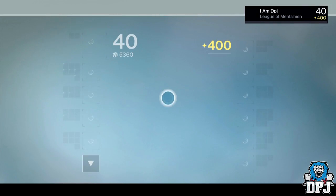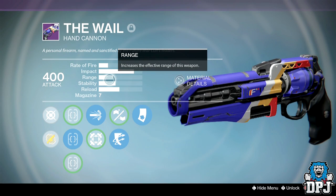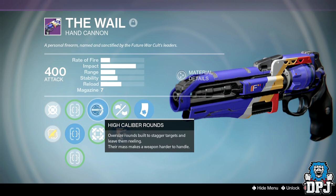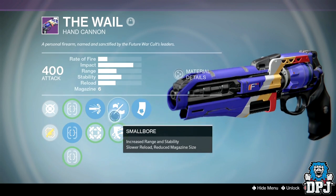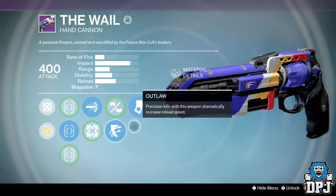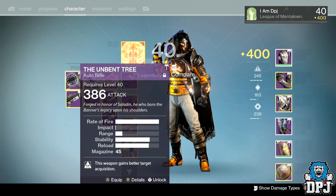Now I'll show you the weapons I've actually got equipped — these are the better ones. My Whale is just an absolute beast. I've got a Palindrome with luck in the chamber, and an Eyasluna — they're both decent — but this one just feels better to use. It's got high caliber rounds, outlaw, and luck in the chamber. Range isn't great but with six bullets in the magazine luck in the chamber kicks in more often. Headshots just destroy — it's a great weapon.